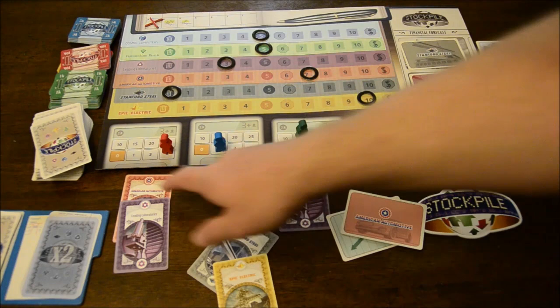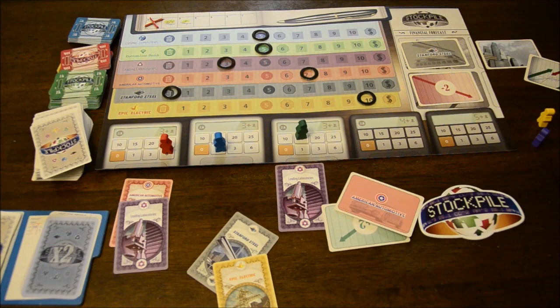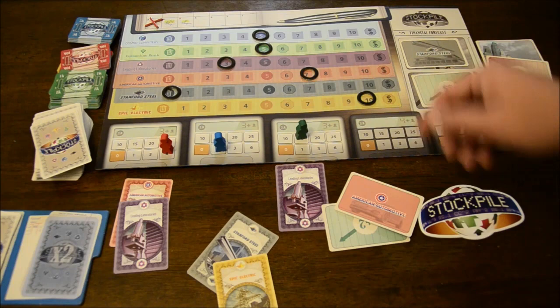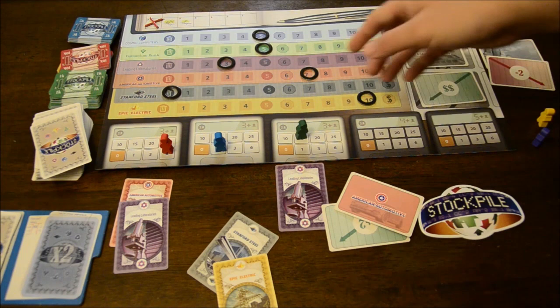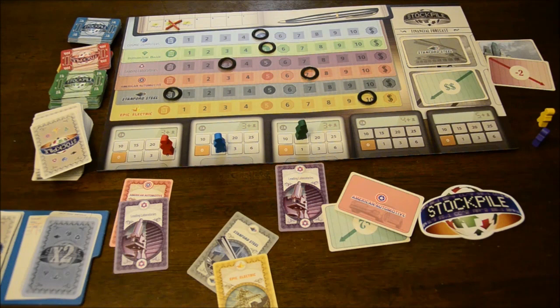Then you move on to the movement phase, where everyone reveals their forecast cards and you actually move the stock tickers up and down. So now you know Stanford Steel is going to go down — and if it goes bankrupt, everyone has to discard their shares. The dividend card is also important: if it's associated with one of the stock cards, every player who has shares of that company gets $2,000, or $4,000 if it's a split stock. Once the movement phase is resolved, the round tracker moves and you go back to the beginning — take back all forecast cards, re-deal them, and begin again.